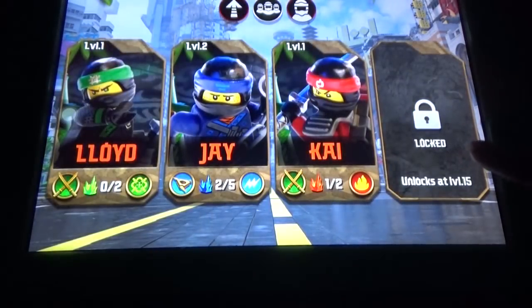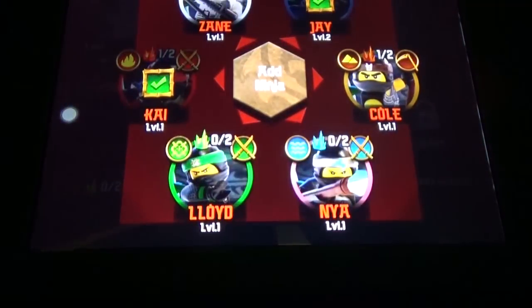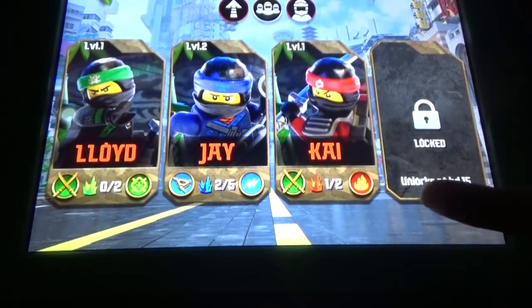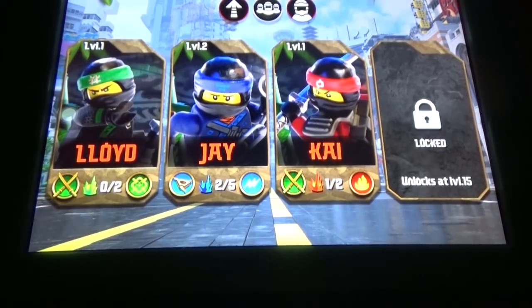If you get characters, you got lots of characters like Jay, Kai, Lloyd, Naya, Cole, Zane — I'm going to pick Lloyd. And then if you go to level 15, you can get unlocks at level 15 — one more character will be unlocked at level 15. Bye, so that's the thing. Thanks for watching, and don't forget to subscribe.